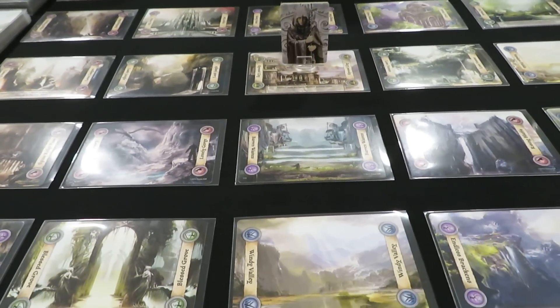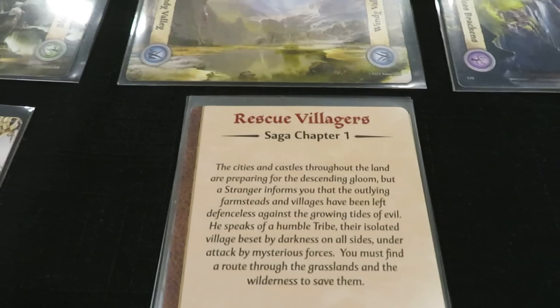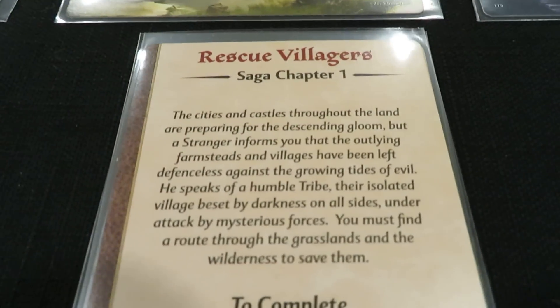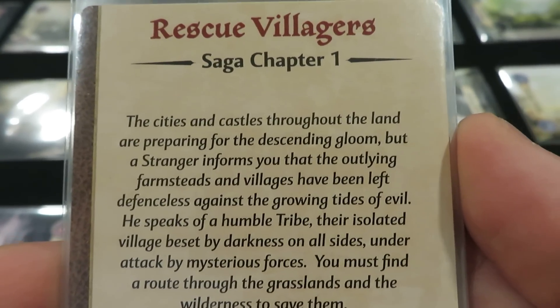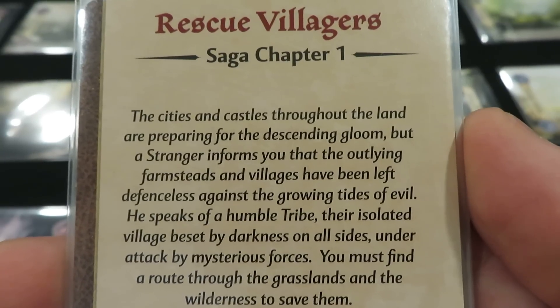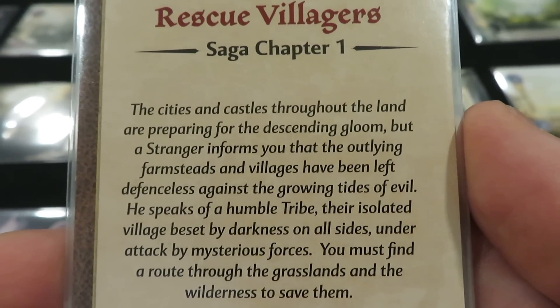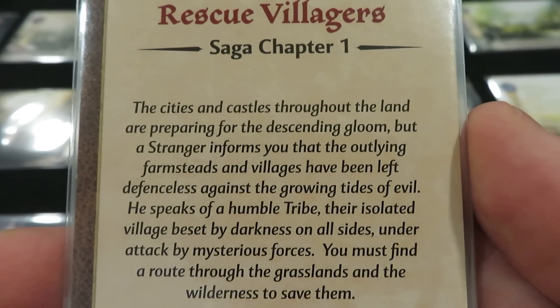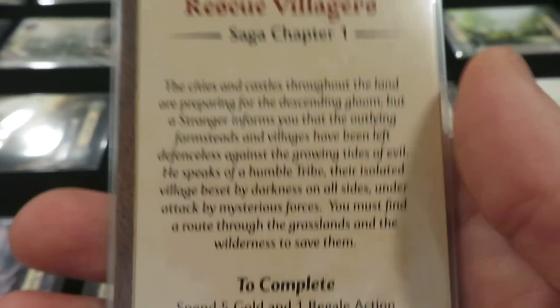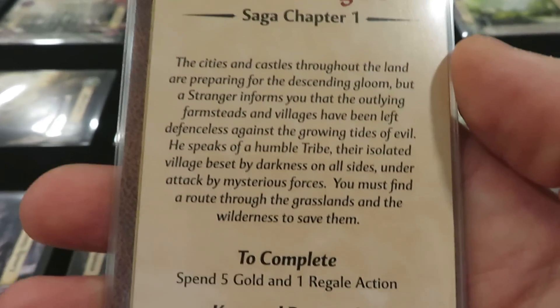I guess we'll start right off the top with talking about the saga itself — we're playing the Rescue Villagers saga. We have the first chapter to deal with. The cities and castles throughout the land are preparing for the descending gloom, but a stranger informs you that the outlying farmsteads and villages have been left defenseless. He speaks of a humble tribe, their isolated village beset by darkness on all sides, under attack by mysterious forces. But you find a route through the grasslands and the wilderness to save them.